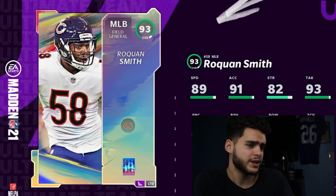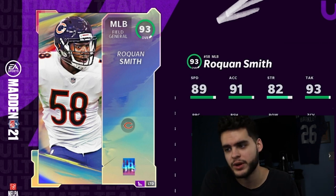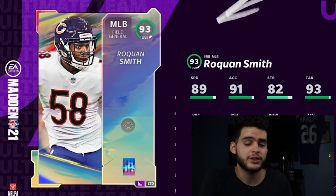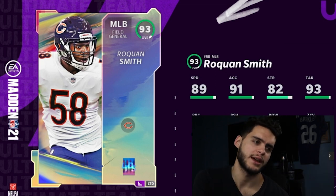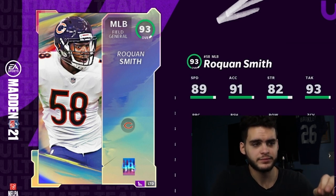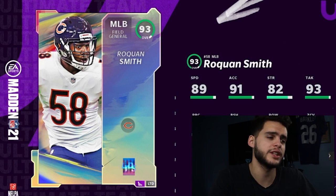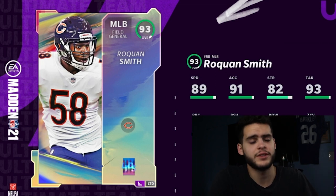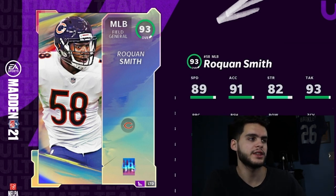You can get his zone coverage up to 90 with Lockdown, which is crazy — so he'll be a really great middle-of-the-field player. Yes, you can get a safety with the same speed and zone, but look at that hit power combined with zone coverage. I understand safeties are better in there, but if you're a guy who actually uses linebackers, Roquan Smith is really really good. The only thing that bothers me is the block shed — if it were a bit higher, like an 88, you could get that up and this card would be a glitch even at linebacker. Either way, you're still going to be good.